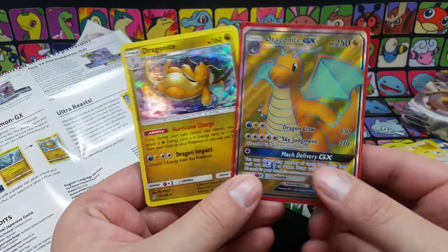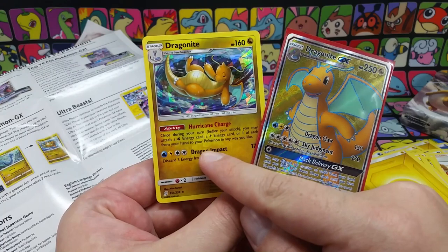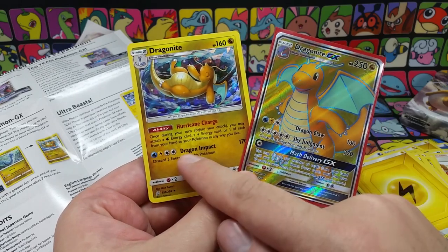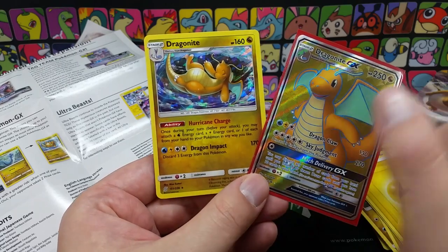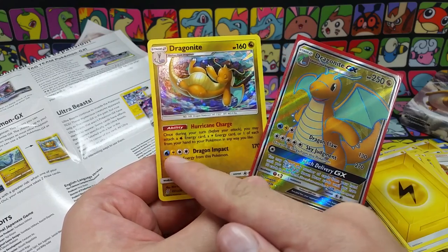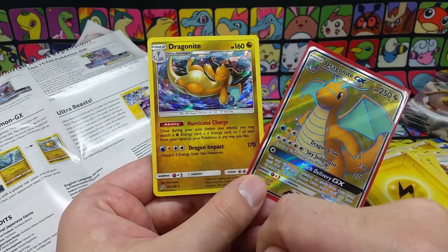When you find a Pokemon that came around the same time — these were both from the Unified Minds set — they kind of complement each other. This Dragonite has an ability. It says once during a turn before you attack, you may attach a water energy and electric energy card from your hand to one of your Pokemon in any way you like. That charges up this attack that requires you to discard a lot of energy. Let's say you had an energy on there from last turn, use its ability to put another lightning and water energy, and then all you'd have to do is add one more energy card. You'll be able to use Dragon Impact for 170 but you'll have to discard three energy cards — that's very steep.